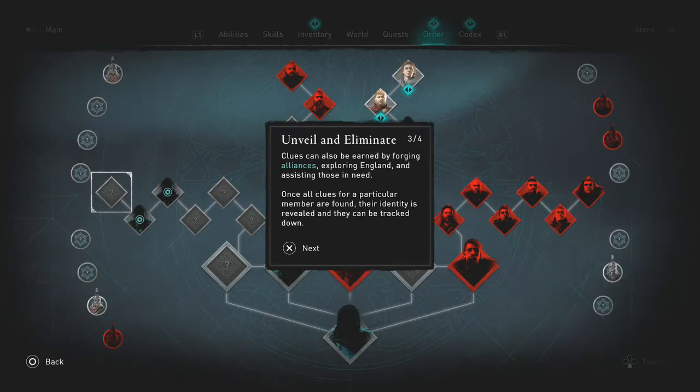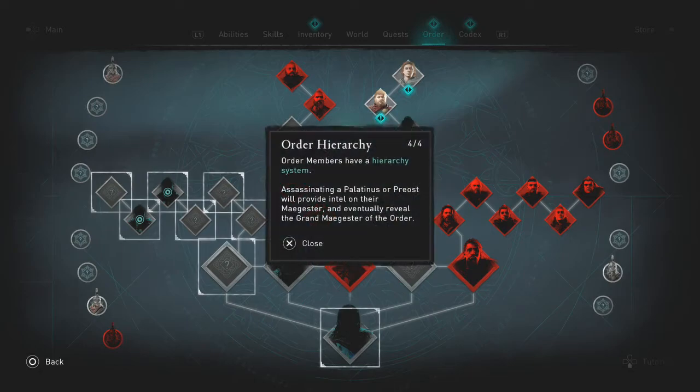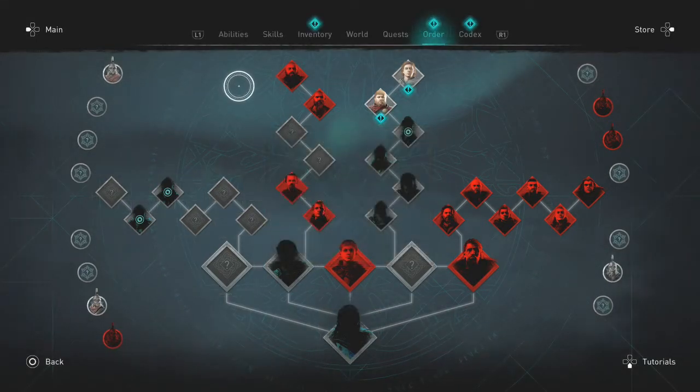Different quests around the area contribute to unveiling and eliminating order members. In the order hierarchy, you have your assisting members — the lower members, the Palatinus or Praefectos — and they'll provide intel on their Magisters and eventually reveal the Grand Magister, which is the character you see at the bottom.